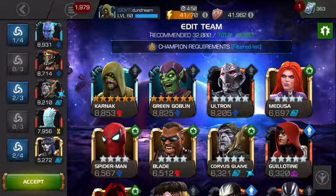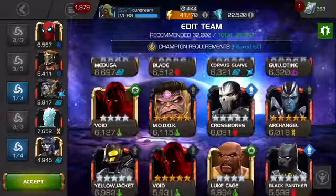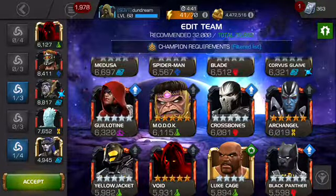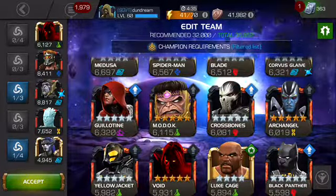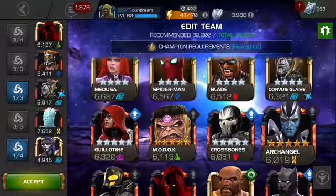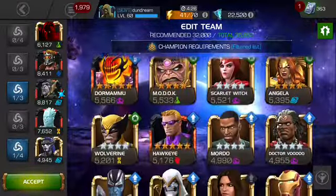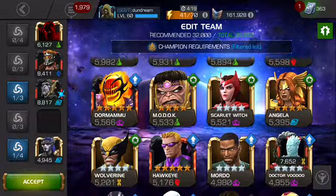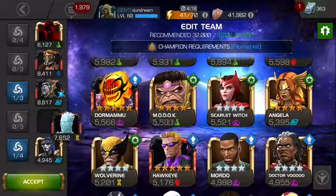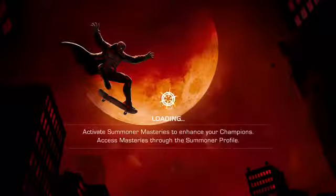We're still doing the four-star experiment, so I probably should switch someone out - maybe for Star-Lord or Void. I think Void will be quite handy because he can do heaps of damage over time. Or Scarlet Witch - I'm trying to figure out should I bring a five-star or three-star, should I bring Voodoo or Scarlet Witch? I'll keep Iceman because he's immune.